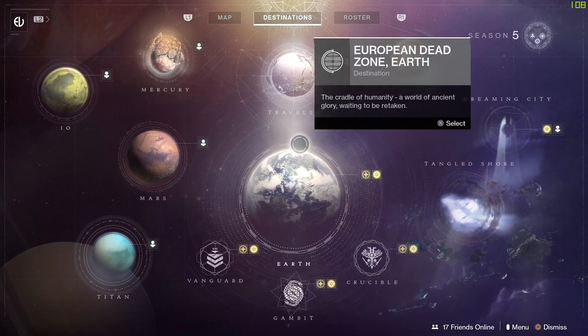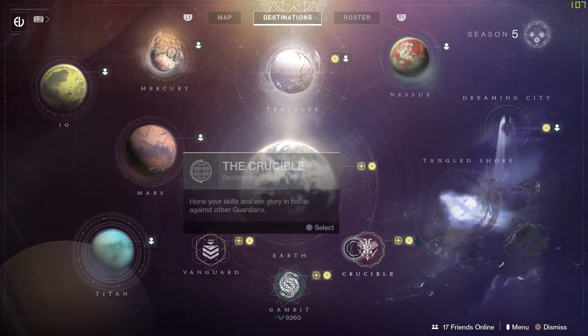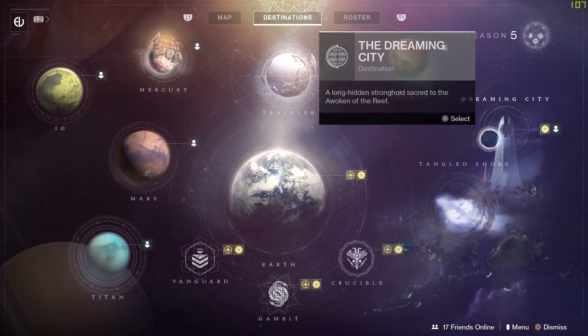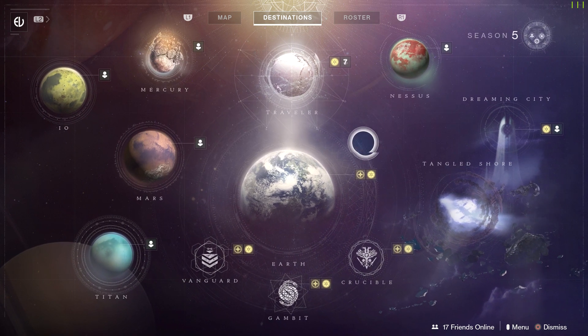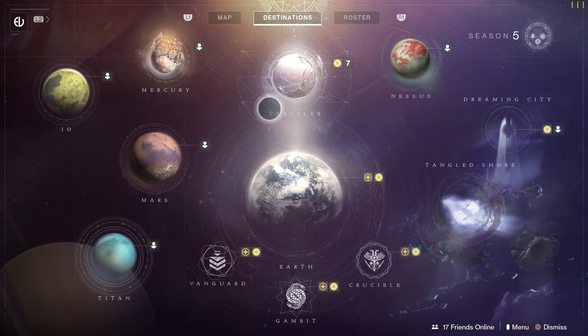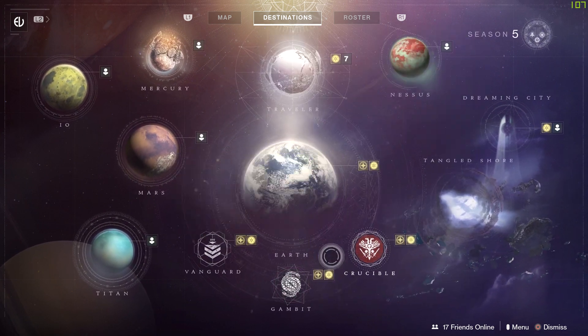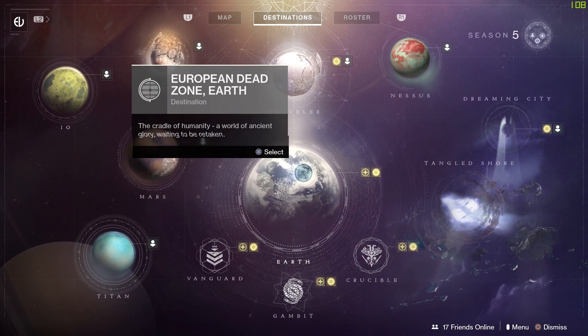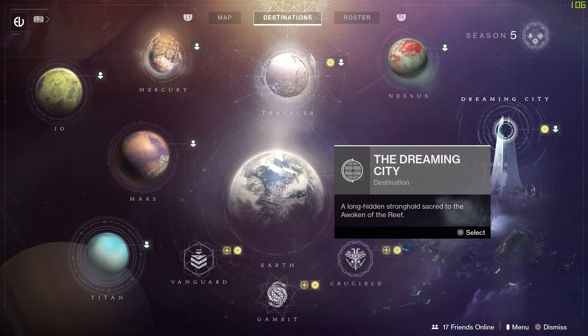To start off, this is what your map looks like on Tuesday at reset. If you haven't done your dailies, they're still up and your weeklies are refreshed. The place where you want to start is to skip these three activities right here, also skip this one for now, and go straight to the Dreaming City.